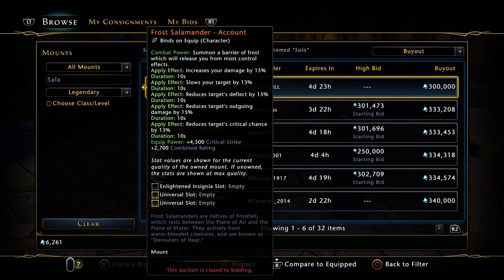Hopefully this is going to save you some AD here. If you look at the legendary, it's 300k — so you get all those abilities for 300k. Pretty sweet deal, right?